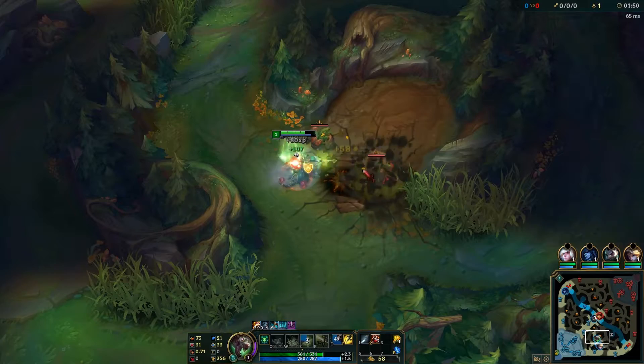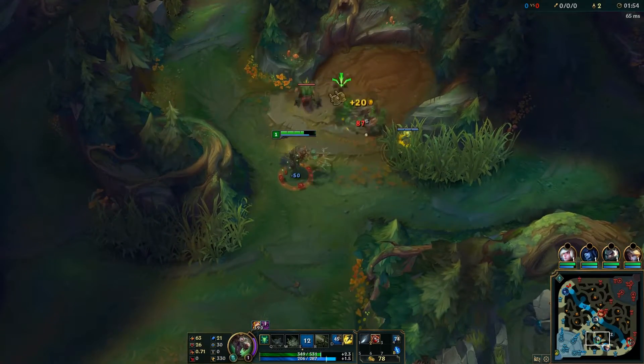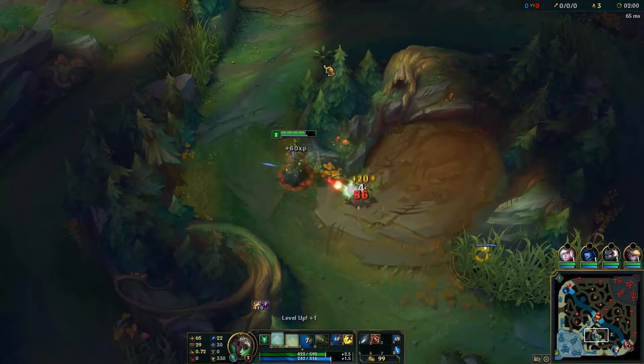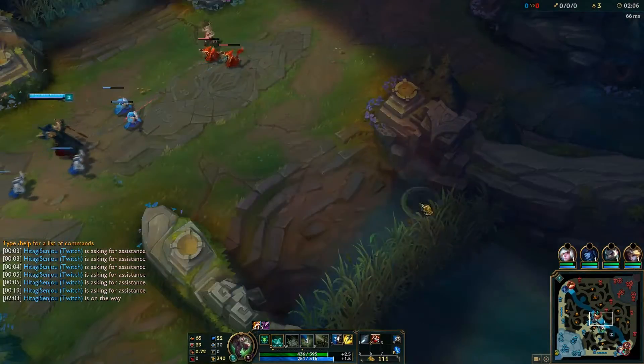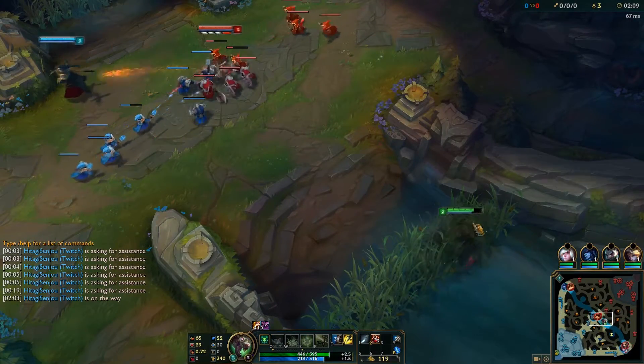After you use your Q you have increased attack speed for a certain duration, and that's very helpful. Your passive does true damage over time — it's poison — and you can get tons of stacks and increase your attack speed. So basically if they do not run away, they'll take a lot of damage from you and potentially you can get a kill or assist. Pretty good in my opinion.